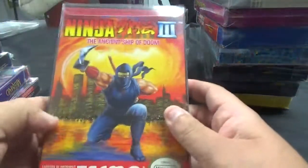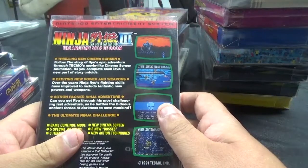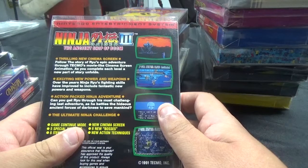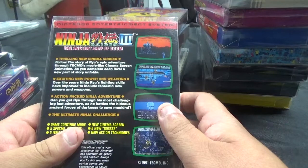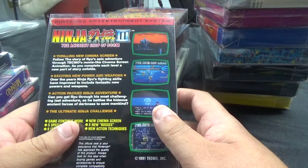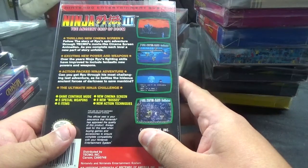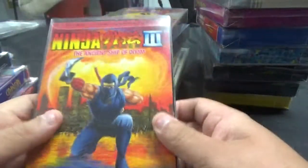And also, Ninja Gaiden 3: The Ancient Ship of Doom from Tecmo. Thrilling new cinema screen — follow the story of Ryu's epic adventure through movie-like cinema screen animation. As you complete each level, a new part of the story unfolds. Over the years, Ninja Ryu's fighting skills have improved to include fantastic new powers and weapons. Can you get Ryu through his most challenging adventure as he battles the hideous ancient forces of darkness to save mankind? Features include game continue mode, five special weapons, six items, new cinema screen, eight new bosses, and new action techniques.